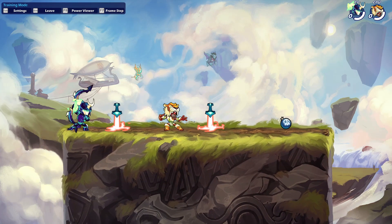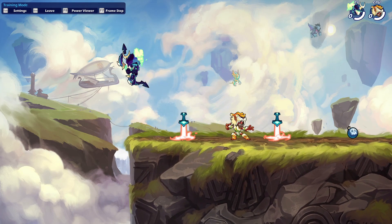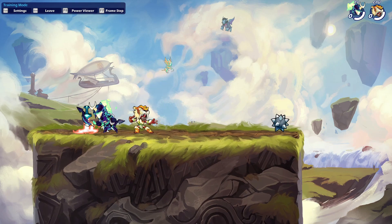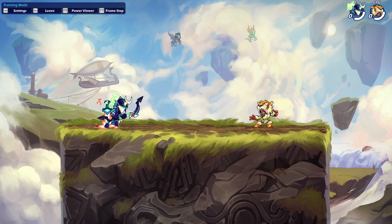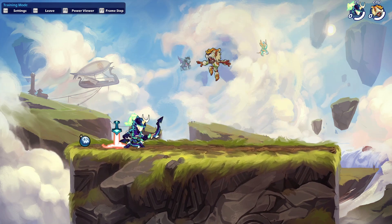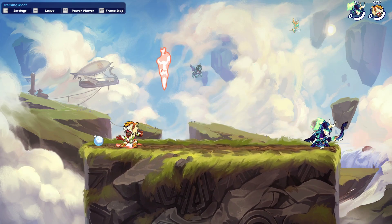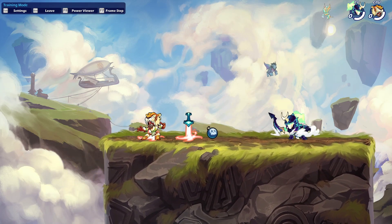One last tip: some players like to backdash to the edge of the stage and attack expecting you to overextend. When you go for the attack, you'll miss. What you can do instead is forward dash all the way to the edge of the stage and do your move right at the edge. A lot of players will fall off — you do a side attack all the way to the edge, and that will punish them for being passive and running to the edge.